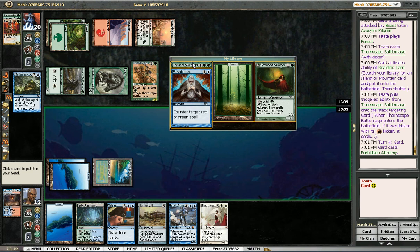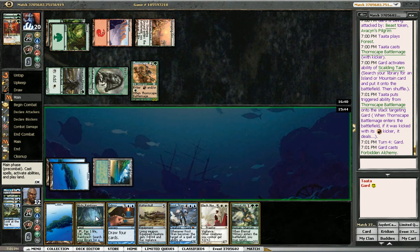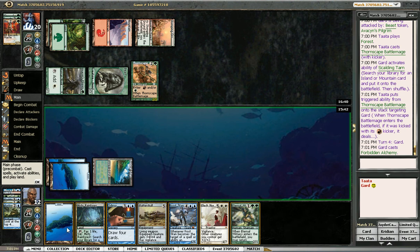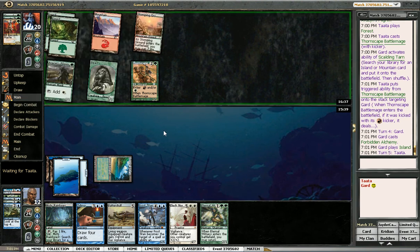I'll just take Eternal Witness — that way I can cast it, get back Flash Freeze next turn. No, I'm definitely casting Batterskull next turn, and then the turn after that I might cast Eternal Witness to get back Flash Freeze for blockers and Counterspells. Okay, so Island, pass turn. My deck's actually pretty slow if I don't draw like two mana dorks or Search for Tomorrow. I probably could have remedied that by taking the Prismatic Lens earlier.